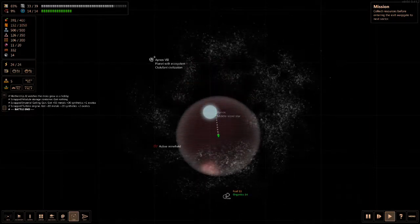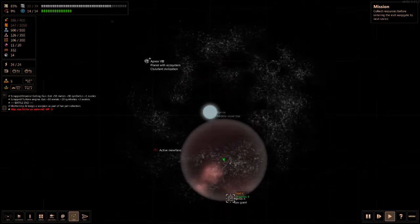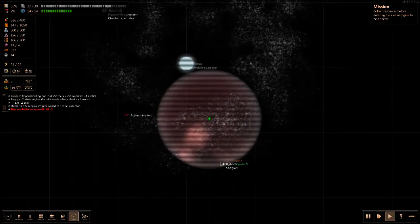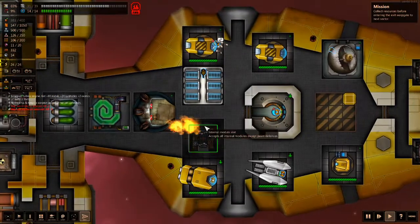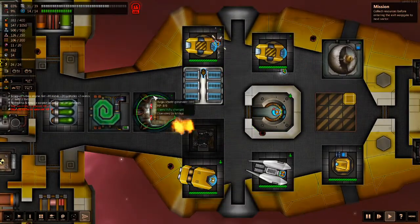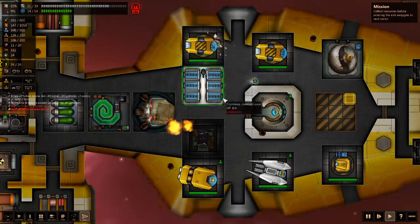We're going to go to this new little planet thing here and see what it is. Oh dear, we're flying through asteroid fields. Okay, well that sucks. And now there's a fire. Great, that's lovely.